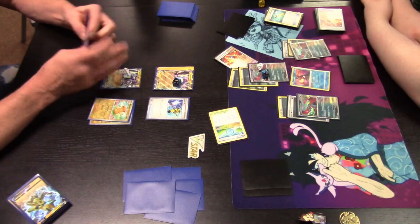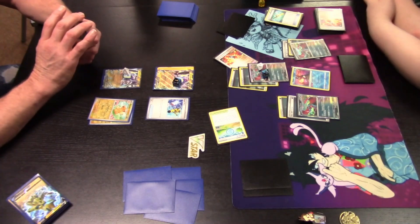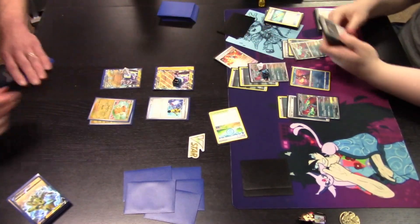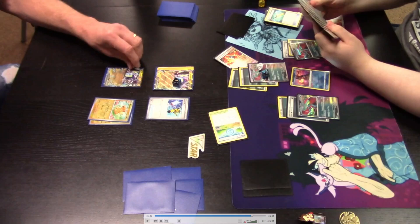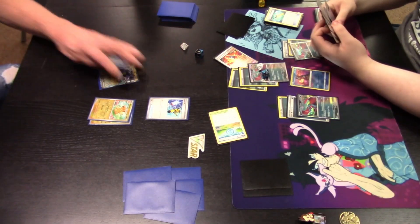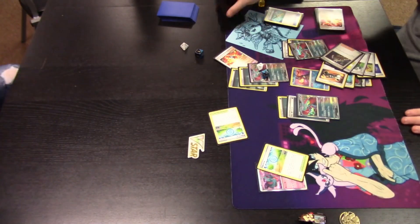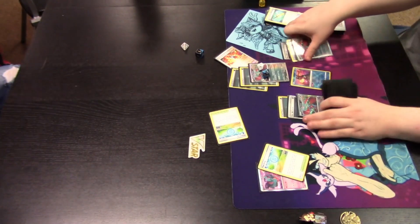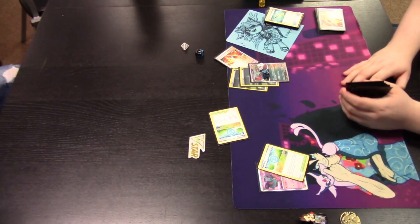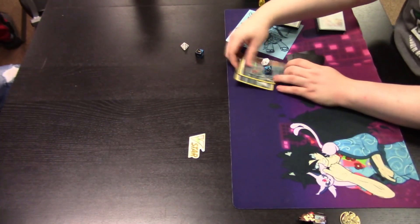Super Rod shuffles back into the deck any combination of Pokémon and basic energy cards. One cool combo with Super Rod and Miraiadon is you put a basic Lightning energy back into the deck and Miraiadon can instantly pluck it out with Tandem Unit ability. However, our Lightning player does not see a way out in this round and offers the concession — meaning our Ancient player takes round two of the tournament. What do you guys think of this video and the commentary? Please leave feedback in the comments, like this video, subscribe to the channel. Thank you for watching and I'll see you next time in the Professor's Lab.